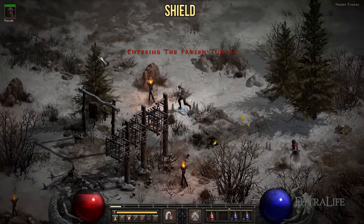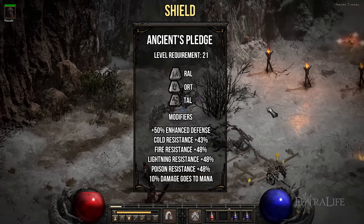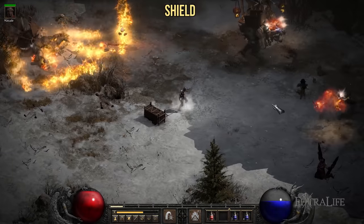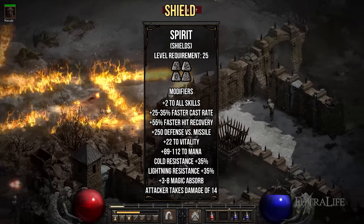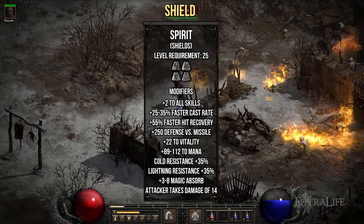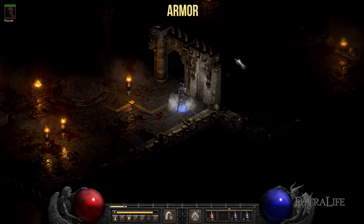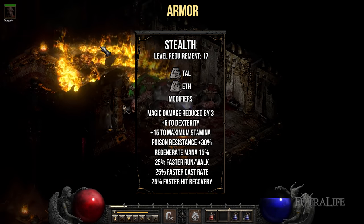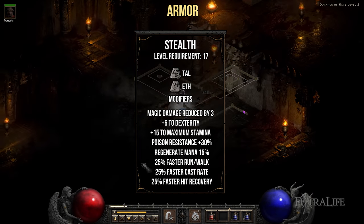For shields, the Ancient's Pledge runeword — Ral, Ort, and Tal runes, level 21 — provides a huge boost to resistances. If you can't find an Ort rune, combine three Ral runes in the Horadric Cube. The Spirit runeword on a four-socket shield — Tal, Thul, Ort, and Amn, level 25 — provides plus 2 to all skills, elemental resistances, faster hit recovery, and vitality. For armor, the Stealth runeword — Tal and Eth runes, level 17 — is by far the best early armor, offering faster walk speed, poison resistance, and faster hit recovery to avoid stun locks.